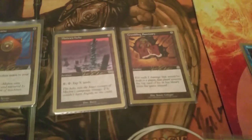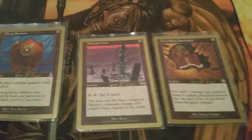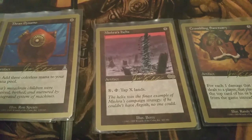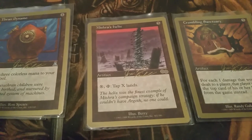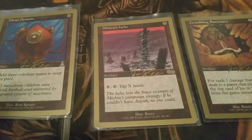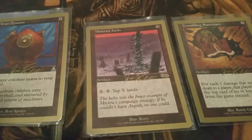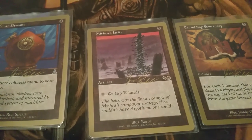Moving on to the singleton artifacts. First is Mishra's Helix — a great Tinker target if your opponent doesn't have many creatures. With all the mana this deck generates, every upkeep you can tap all your opponent's lands, basically denying them turns entirely. It's one of the most insane powerful artifacts from that block. There's also a second copy in the sideboard for when you really need it or the first gets destroyed. It's especially good against control decks.